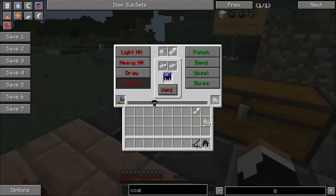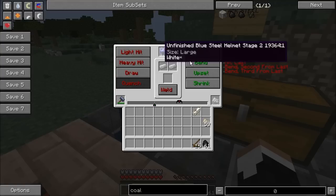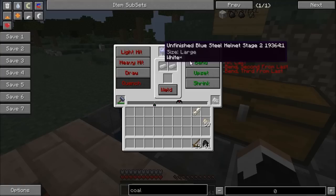We take that and throw it on the anvil. Notice we don't have to use the plans for stage 2 — you only use the plans during stage 1. And we're going to have rules again: bend, bend, hit. So bend, bend. And if we do a heavy hit right here, it's going to finish the helmet. It's not going to be close to the red arrow.